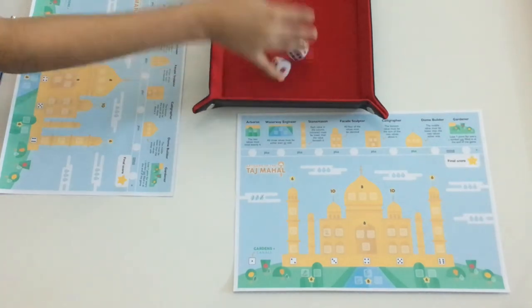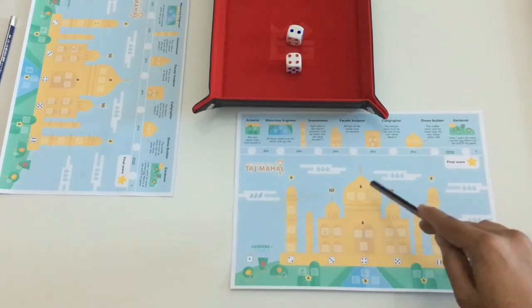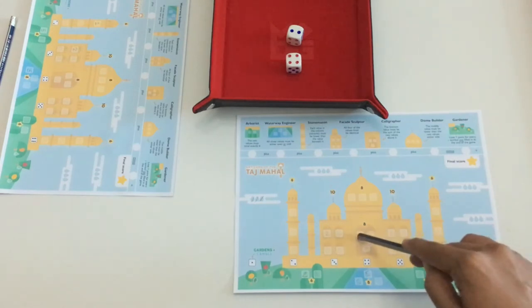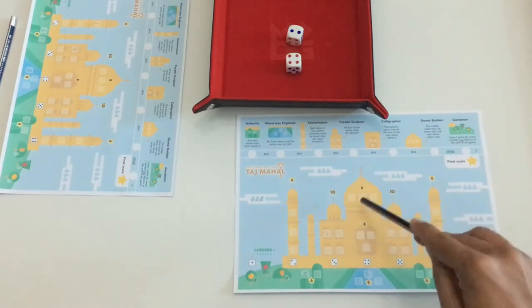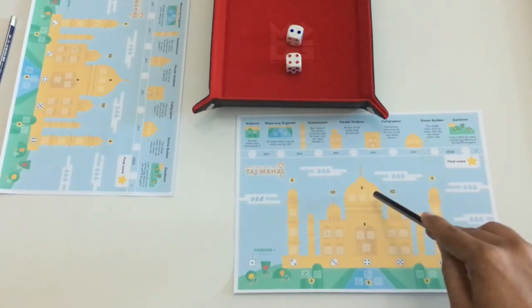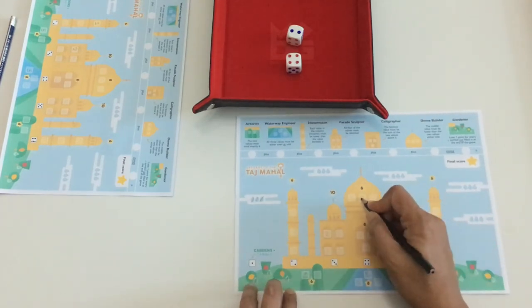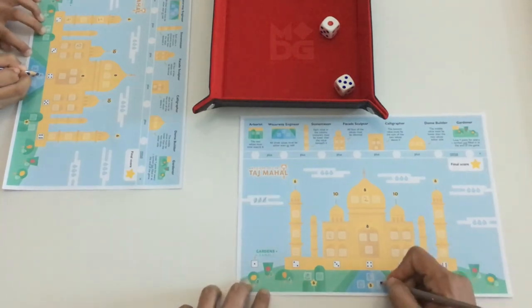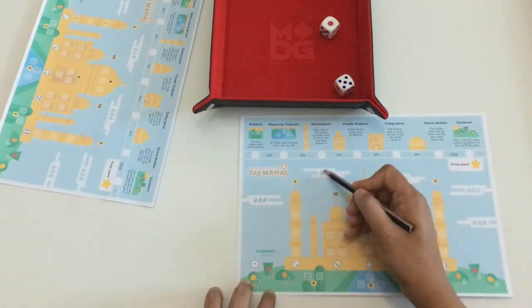The dice show two and four. I can go for a minaret, the calligrapher — where the bottom value must be the sum of the two values above it — or the dome builder, where the middle value must be lower than the two values on either side. I go with the dome builder, putting four on the outside and two in the middle. My son tries to complete a minaret by adding four. Next roll is one and five: I fill a five for the waterway engineer, completing it since all three blocks are now filled. You only score points for completed features.